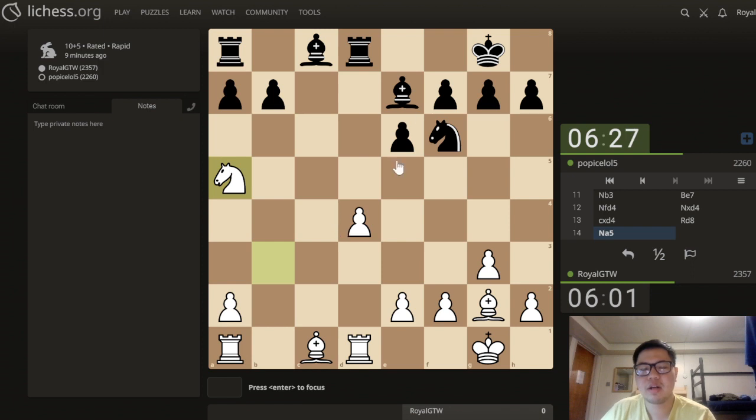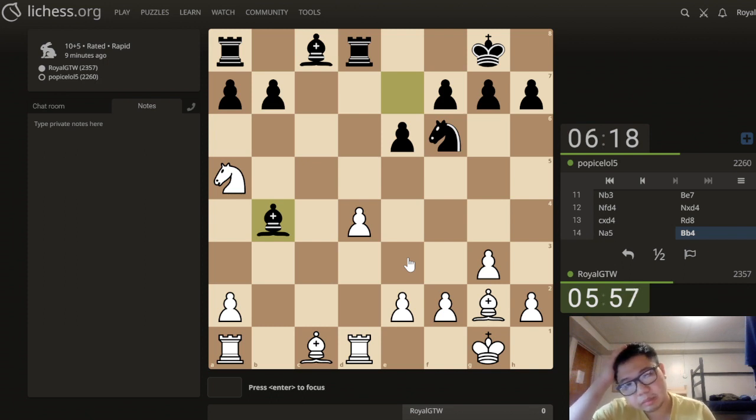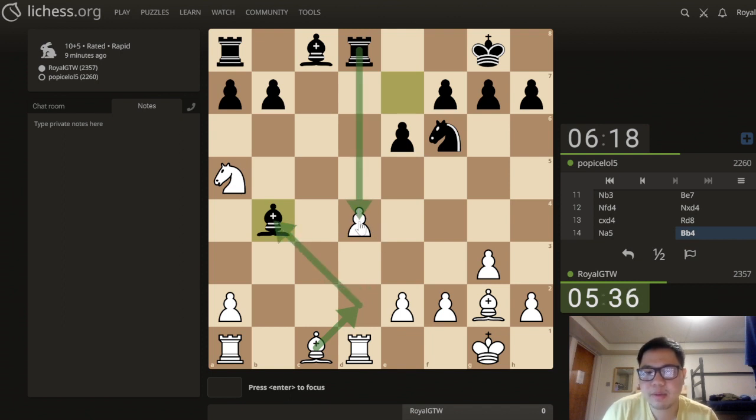Maybe I was attacking too early. The hard part about this endgame is that it's equal, and to force something to happen is actually not easy at all. Our opponent finds it. But over here I can actually play bishop d2 — we can't take on d4 because after bishop takes b4 and rook takes b4, I have rook d8 checkmate, and now I have the bishop pair and I'm happy.